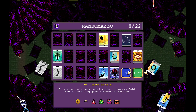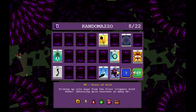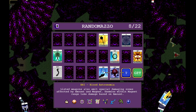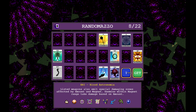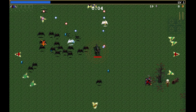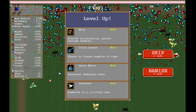What have we got? We have Thrandomazo. Let's go with... yeah, let's go with this. That seems pretty good. We do like the damaging zones and we do like being able to wipe out large amounts of them.